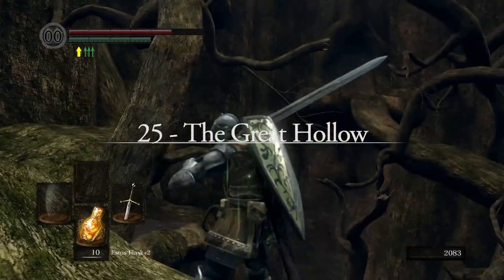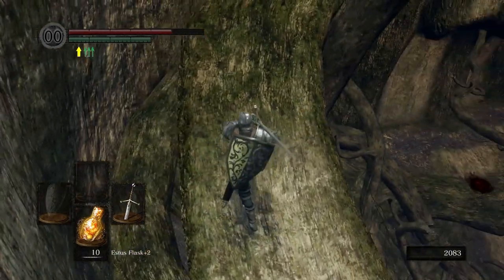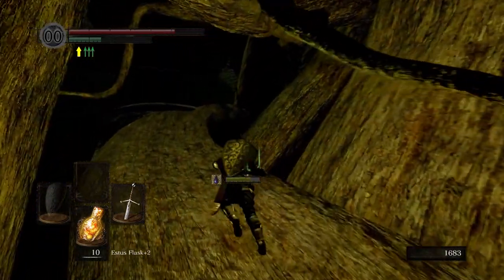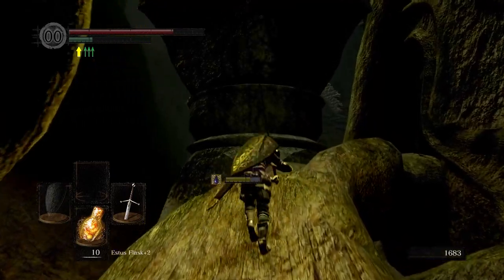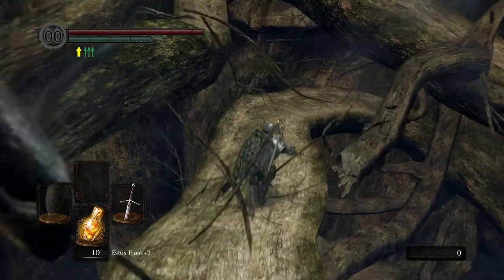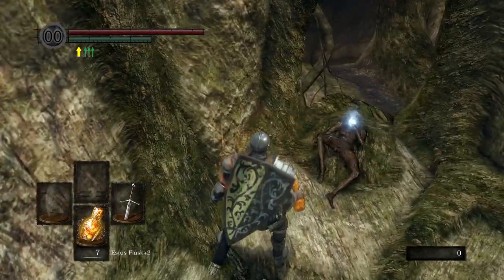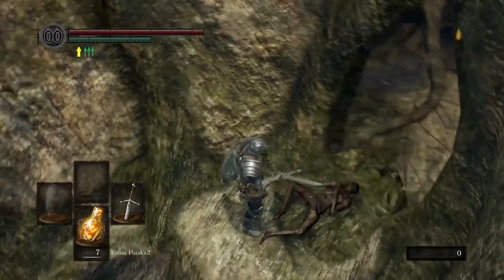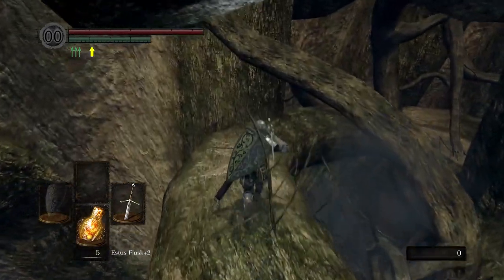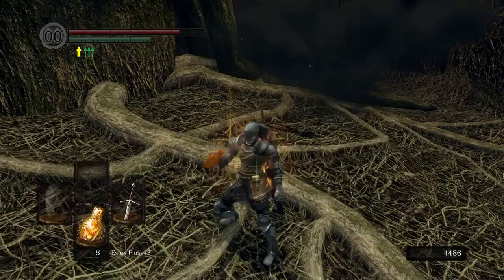Gravity is the bane of Souls players everywhere, and nowhere do I think it's at its worst than with the Great Hollow. This optional area can be reached by climbing the tree in Blighttown's swamp and dispelling a pair of illusory walls. There are only two real reasons to visit this place: the area that follows, and the Cloranthy Ring, which you can find near the main bonfire in one of the central trunks. Beyond that, this chaotic wilting tree is filled with dangerous jumps, hard-to-reach items, and way too many basilisks to count.